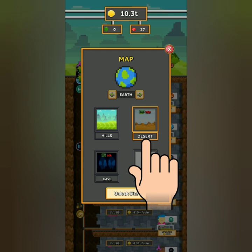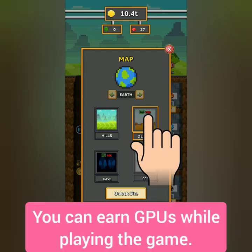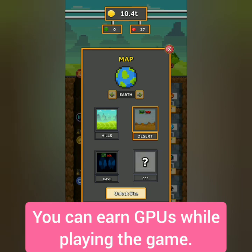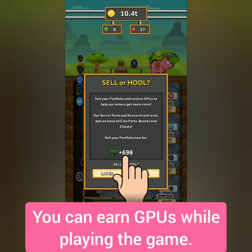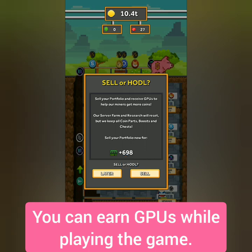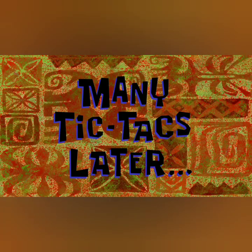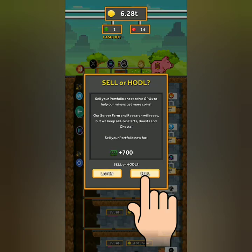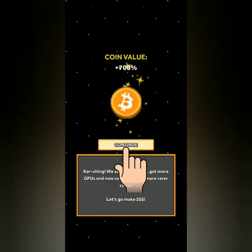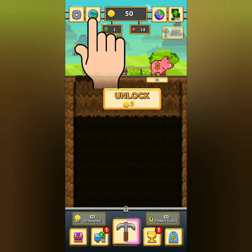Back in Bitcoin Miner, click the globe icon to explore other worlds and sites to mine. You can unlock a site if you sell your portfolio at the price indicated. I need to reach 700 GPUs to sell my portfolio and unlock the desert site. Click to check if you have enough GPUs — if not, just play more and check again later. After some time, I can now sell my portfolio. Click the globe icon again to unlock and enter the new site.